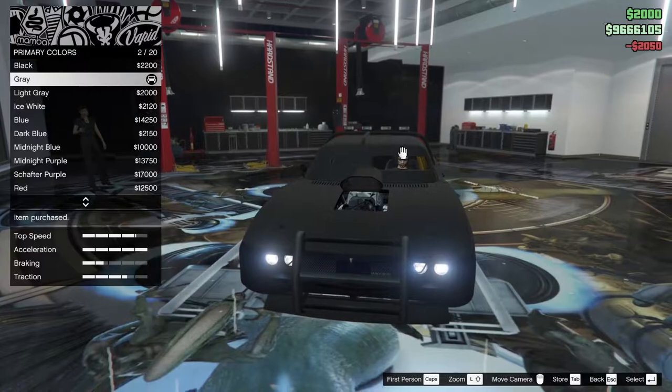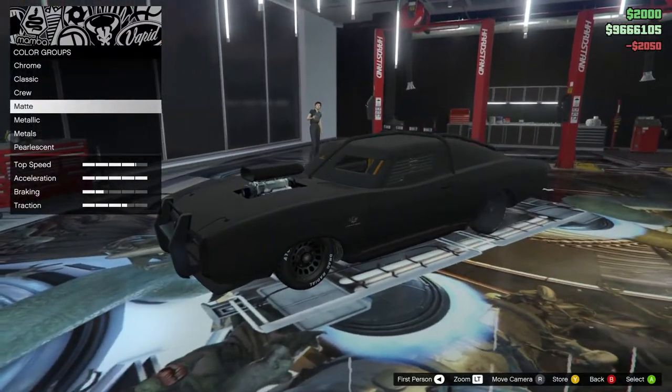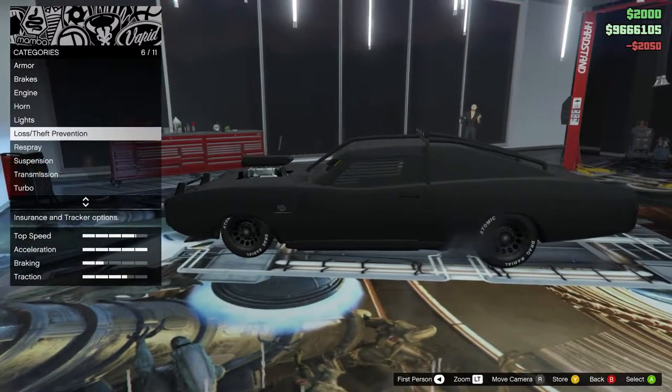I do notice you can't change the color on your roll cage — that's too bad. Too bad they didn't make that part of the secondary. Oh well. I think that's all the options.